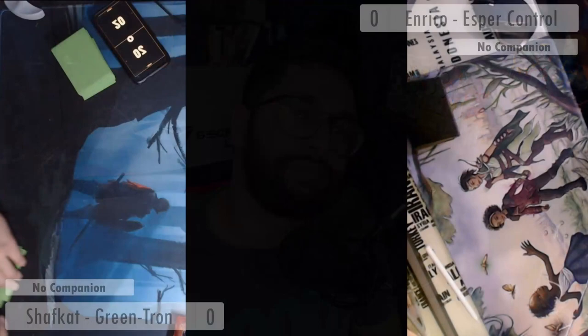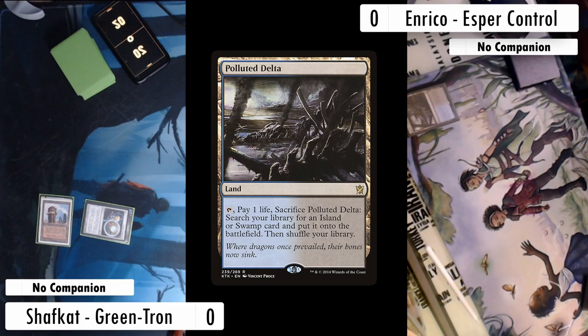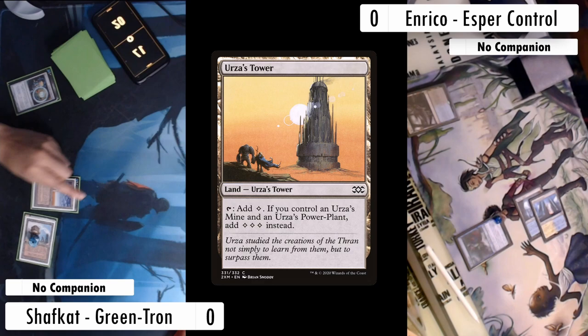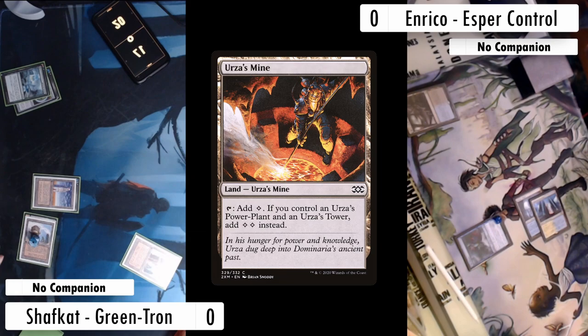We start things off simply — Enrico plays Polluted Delta and passes. I play an Urza's Mine, tap it, and play a Chromatic Sphere. At end step Enrico cracks the Delta and grabs a Watery Grave tapped. On their turn Enrico plays a Hallowed Fountain and a Tideshaper kicked, turning my Urza's Mine into an Island. I tap the island and crack the Chromatic Sphere creating green, then play Urza's Tower and use the floating green to cast Sylvan Scrying, tutoring up another Urza's Mine.